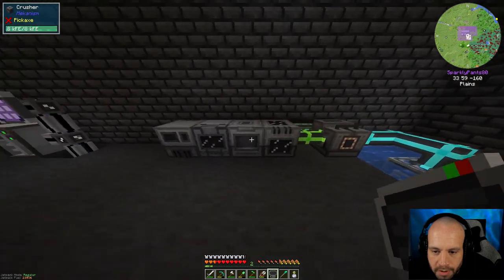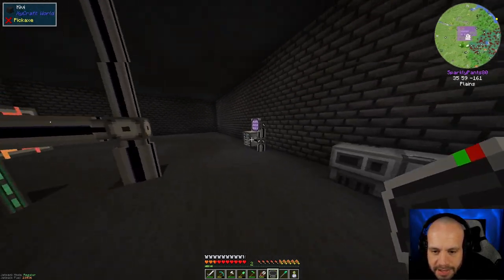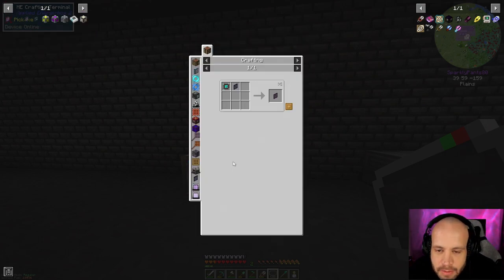We've got a bunch of stuff here, we set up these machines so we've got actual ore doubling now, which is nice. But now we need to automate that stuff and I've been working on some of the materials, so hopefully we've got enough. The first thing we need to do is a pattern encoding terminal — we definitely need this.